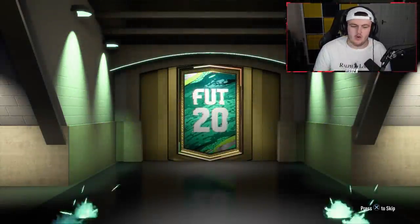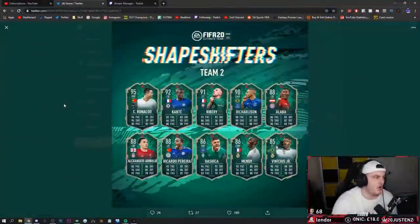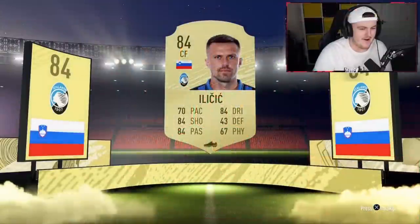EA just tweeted out. Nothing in the first pack. We have got ourselves a centre-back Alaba — nice. Richarlison CAM, also very nice. Right-wing Ronaldo, centre-mid Trent, striker Ribery, centre-back Kante, left-back Ricardo Pereira, right-wing Rashica, CDM Ferlamendi — which is sick — and a striker Vinicius Junior. That's actually really nice. I like that a lot.